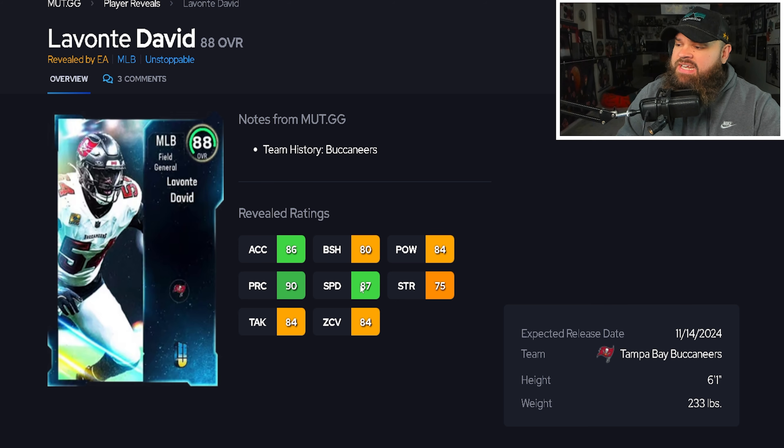Lavonte David is six foot one, 87 speed, 86 acceleration, and 90 play recognition which is really nice, but only 84 zone — you could get it up to 85 with strategy items. This card doesn't really do anything crazy. He has better zone than Devin Franklin, but they're on the same level. The physical stats just aren't great for a middle linebacker at this point — they've been statting Lavonte David cards pretty bad for a couple years.